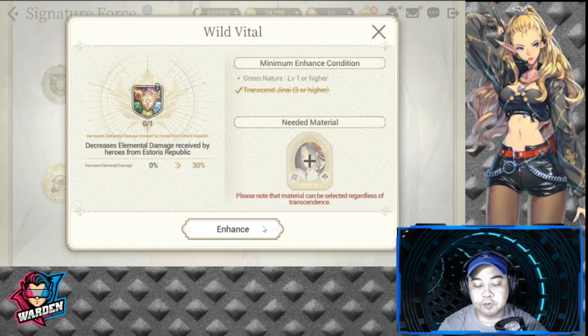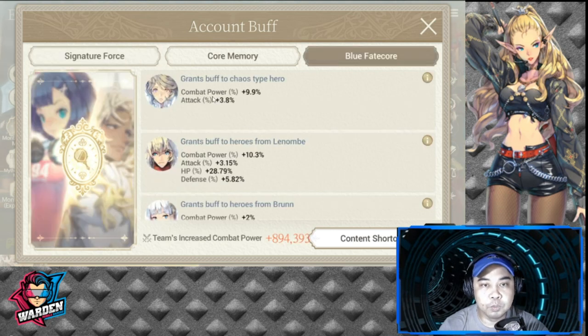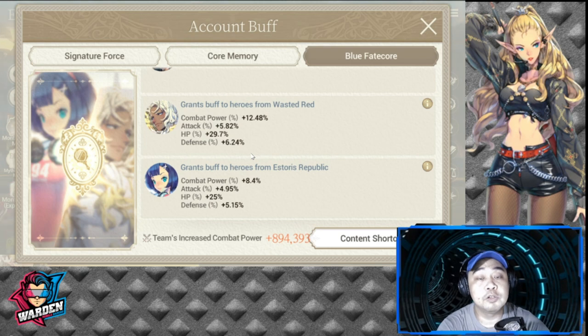You also need two blue Fate Cores for your Storage Republic team. One blue Fate Core grants a buff to chaos type — which Janai obviously is. I have her at plus two or plus three currently, but this should be buffed more. The other blue Fate Core — FCO — I have at fusion one and need to bump up her fusion as well.